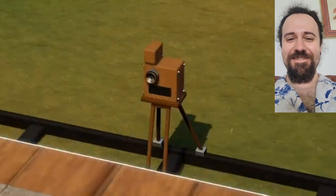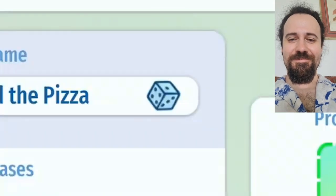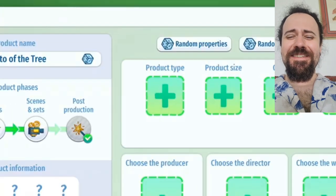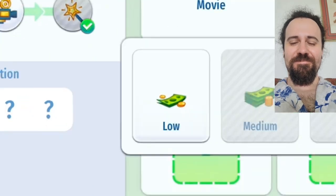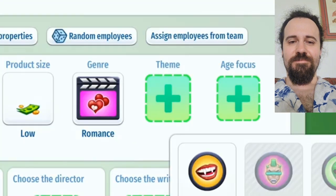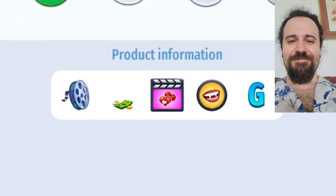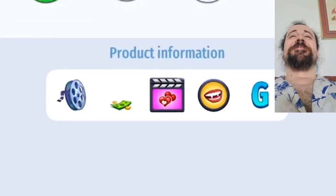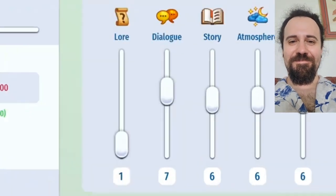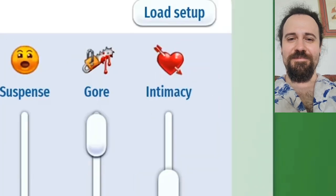Perfect — only the best weird, awkward medieval set for us, with the most amazing up-to-date equipment. And it's time to enter product creation, where we get to customize the kind of movie we're making. For product type, it's going to be a low-budget movie. For genre, we're going with romance. For theme, we're going with vampire. And since we haven't researched it yet, we can only do G-rated movies. A low-budget vampire romance movie for all audiences. For content, we're going with no lore, no dialogue, no story, atmosphere, or suspense — but all the gore in the world and tons of hardcore intimacy.